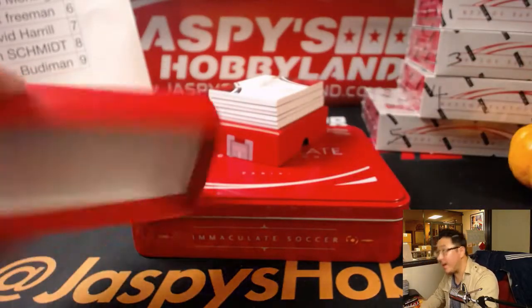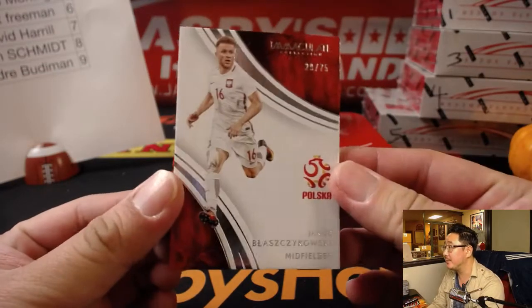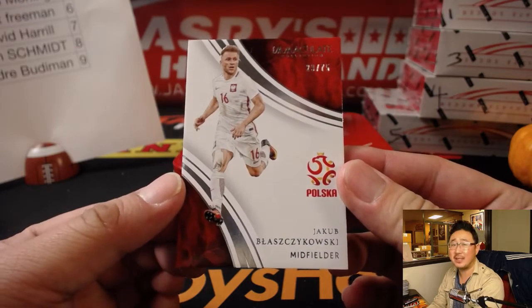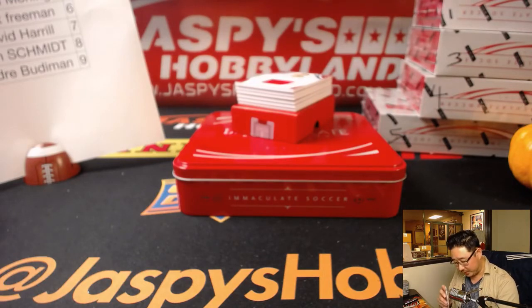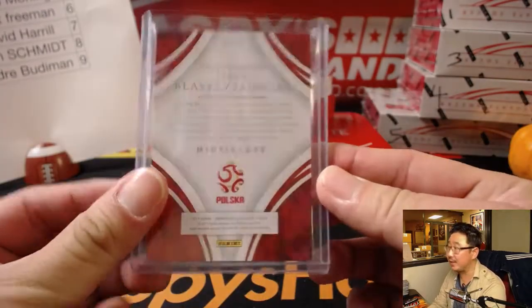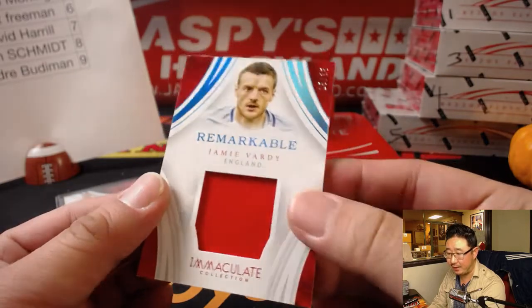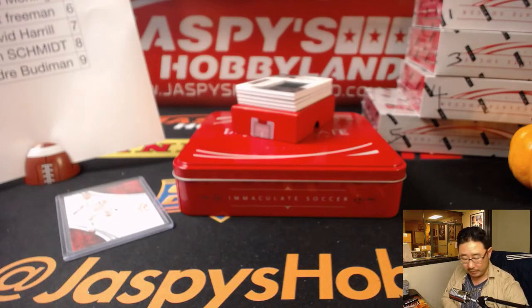Doesn't look like there's any redemption, so no redemptions. First one is Jakub Blaziszkowski — 29 out of 75 — that goes to Andre with the number nine. Next up is England's Jamie Vardy, 15 out of 35, that goes to number five — Jared. Get a nice Jamie Vardy remarkable relic. He was part of last year's title-winning Leicester City side.